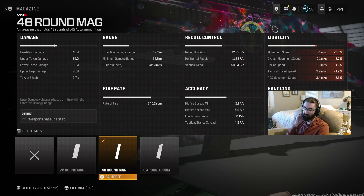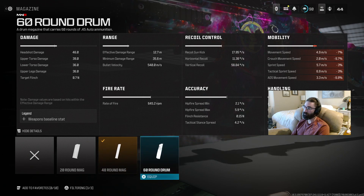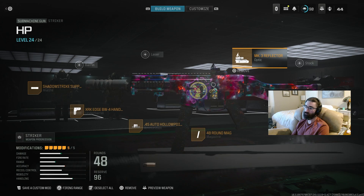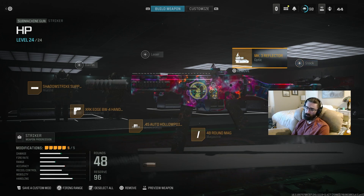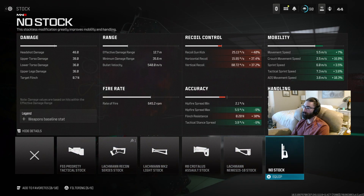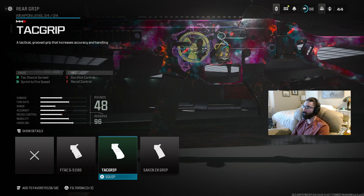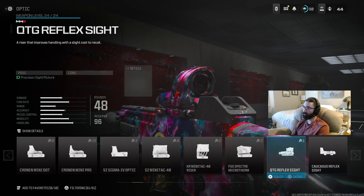The 48 mag on a 650 RPM SMG is more than enough. You could push it to 60 if you really want, but this noticeably hurts ADS times, so just stick with the 48 mag on the Striker. I hate the iron sights and tend to like a clean sight picture over a 5% ADS buff from another attachment — but if you don't care, I'd drop the optic for an ADS movement stock. No stock chokes the recoil a little too much, so I'd go with a TAT grip to reduce sprint-to-fire timers.